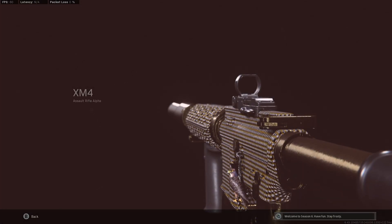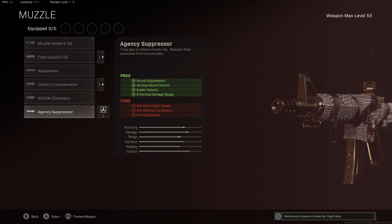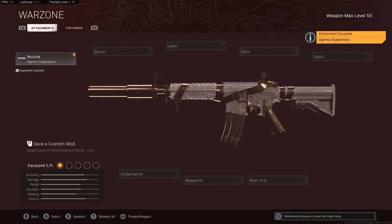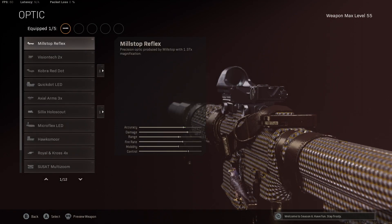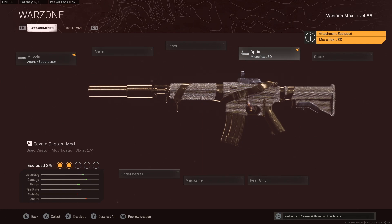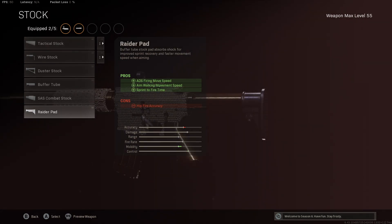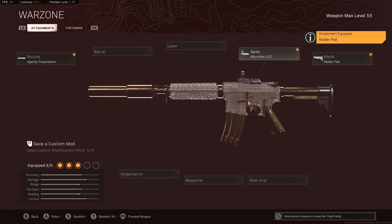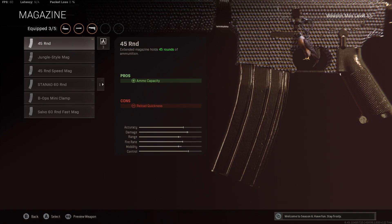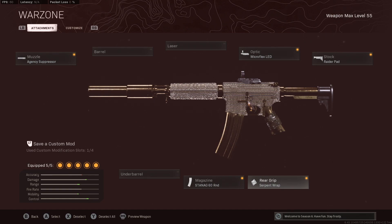I'm going to start with the XM4 best class setup as a sniper support, and we really need to amplify its ADS to make it worth using. We go with the agency suppressor, which gets us recoil control, effective damage range, and bullet velocity. We skip the barrel and laser, and move to the optic — the Microflex LED is by far the best optic for sniper support Cold War weapons, and the XM4's iron sights aren't great so I really recommend it. For the stock, we use the raider pad to help with sprint to fire time, which is a little low on ARs used up close, and we also get some ADS movement while firing. For the magazine, 45 rounds is too low for a sniper support so we go 60-round, and to counteract the ADS penalty we throw on the serpent wrap — giving really good ADS, solid range, and easy aiming, which is why we don't need the field agent grip.